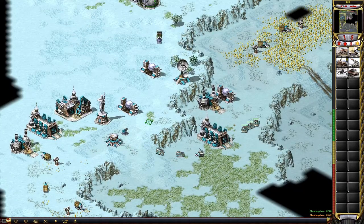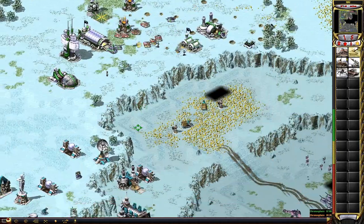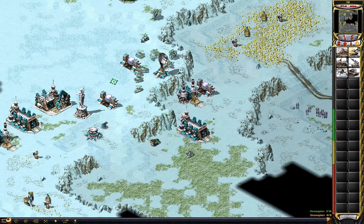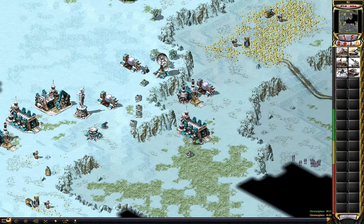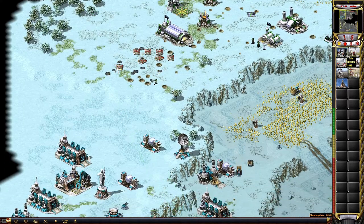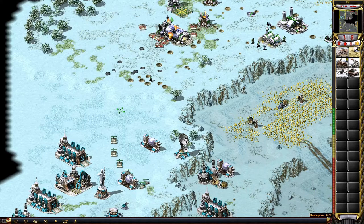Our ally is under attack. Location confirmed. Unit ready. That's my building. Again. Location confirmed. Our ally is under attack. Unit ready. Oh god. Let's shoot speed points. My ally is under attack.